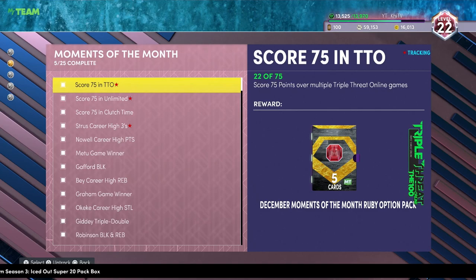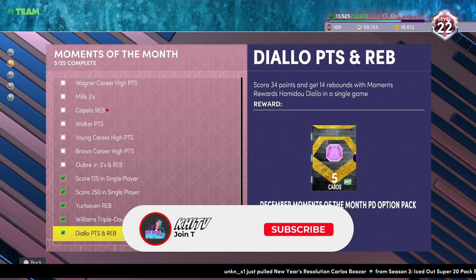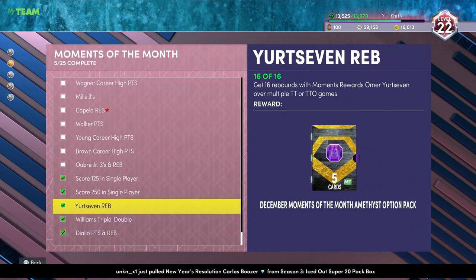What's good YouTube, it's your boy Kyle, welcome back to another video. Today I'm going to help you guys complete the challenge for Hamadou Diallo for your grind to get the Galaxy Opal DeMar DeRozan. If you look at my list, it's down here because we've already completed it. For Hamadou Diallo you have to get 34 points and 14 rebounds in a single game.